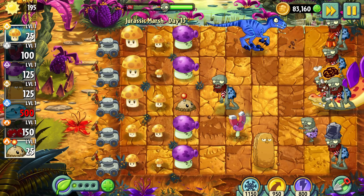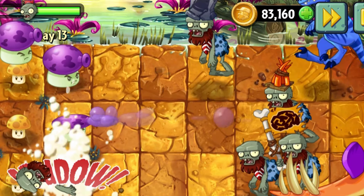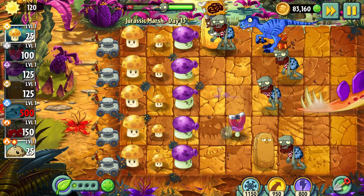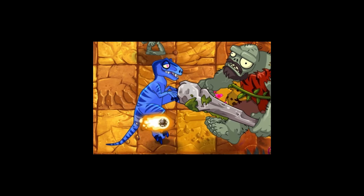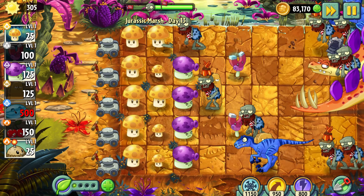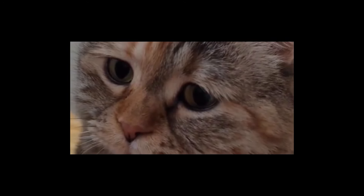Day 13 – Even more mushrooms. The dinosaurs kicked the zombies right to the beginning of the lawn, and I've got two options: kill them or push them away. The second option works amazingly with gargantuars – thank god we didn't see them on that level. Previously I had seen enough of the Primal Gargantuar.